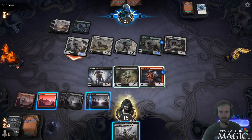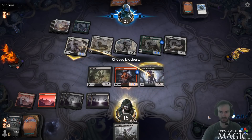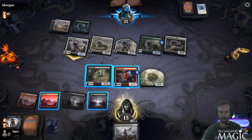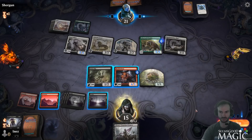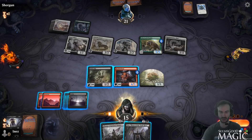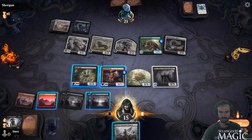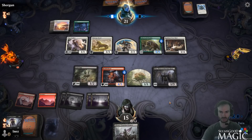Block with the Thallid, sac with Thallid, and that's that. Veto - not bad actually. Find some means to get lifelink going at some point.